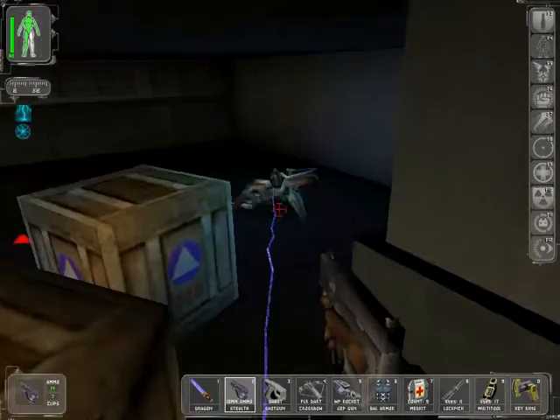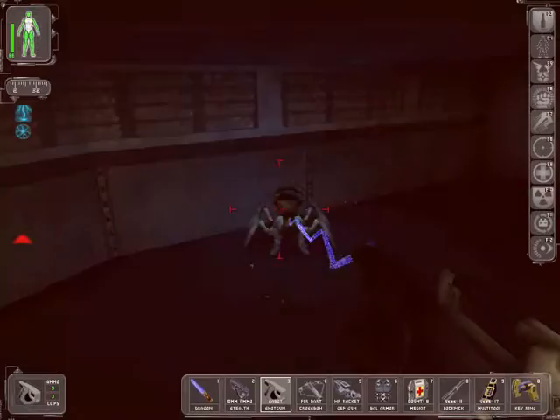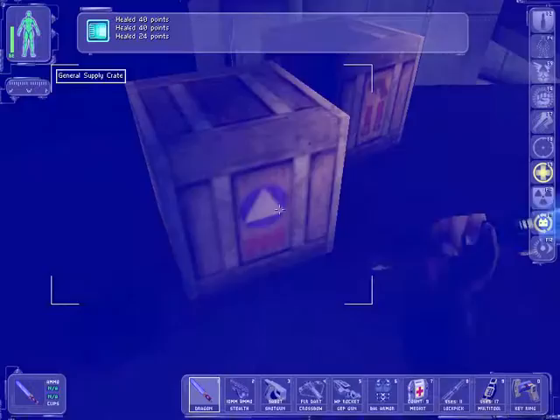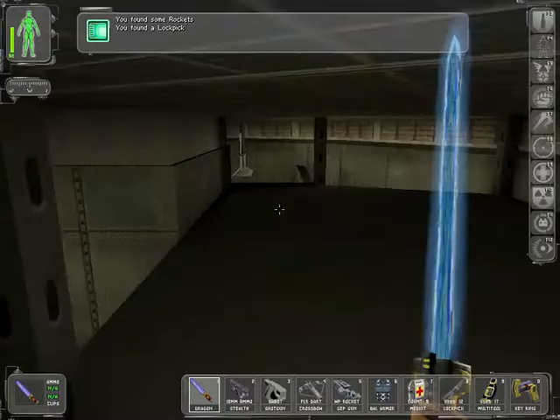Oh, hello. Someone trying to surprise me. That is not acceptable — unacceptable, as some would say. Okay, destroying that and that. We got some regular rockets and a lockpick. Oh, there's a scientist in here. Hello, scientist. Allow me to drop in on you.